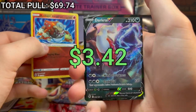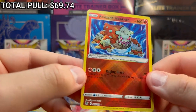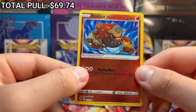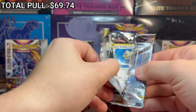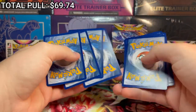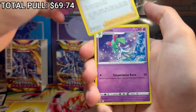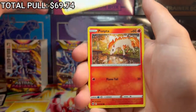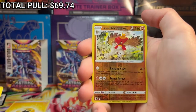And on the end we got Dark Rai V - every pack from this box has been a banger so far. Radiant Heatran is the hit there - this is another one I haven't seen yet, pretty sweet. I was really hoping to get this out closer to the release of Astral Radiance, but I pre-ordered these build and battle boxes assuming they were going to come out when the set released, but they didn't come out until the 10th and then had to get here. So that's why the video is delayed - lo siento.